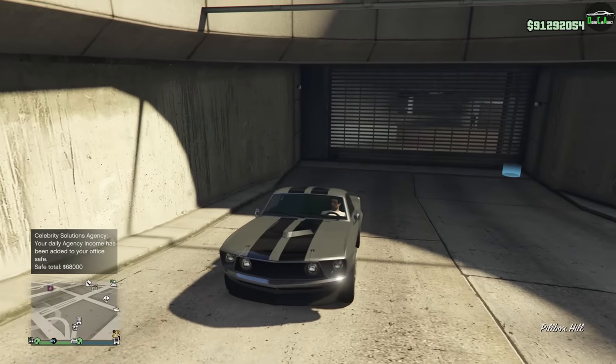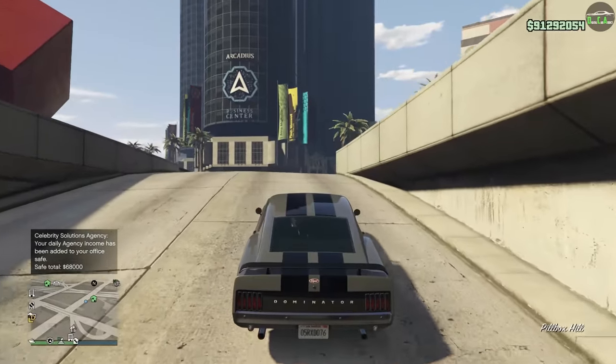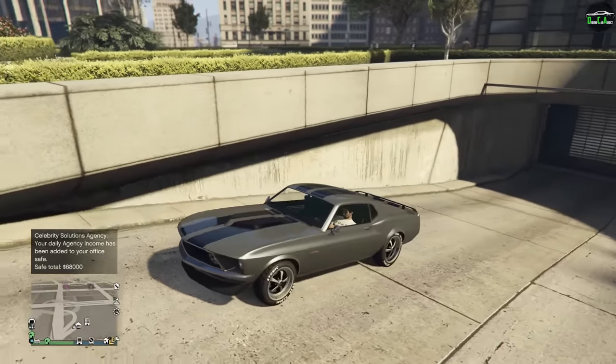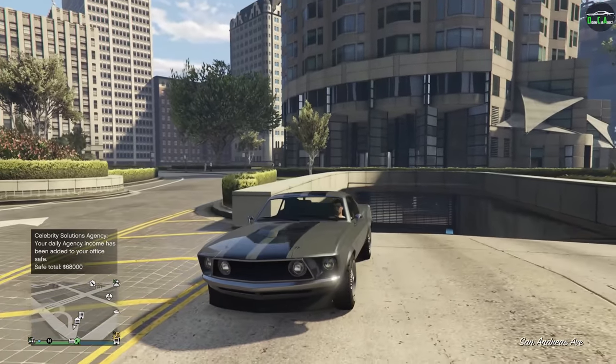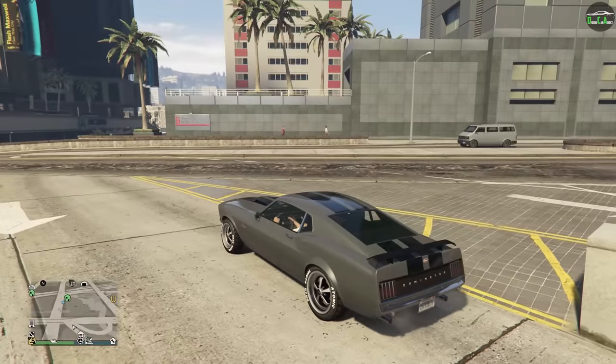Love the John Wick Mustang. It's crazy how many options we have in the game to make it look so similar to the real car — except for the hood scoop. But everything else is very, very, very similar. Even the hood pins — the spoiler, all the options we have. It's crazy.